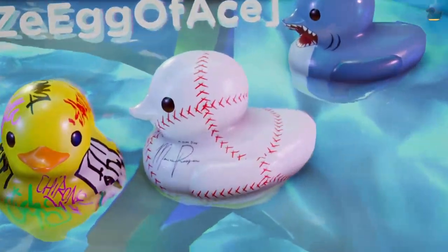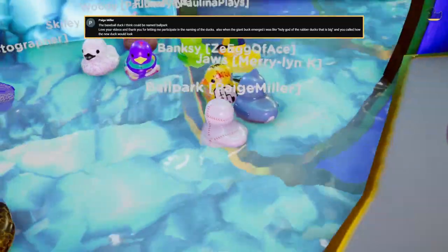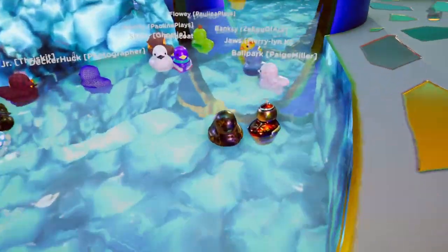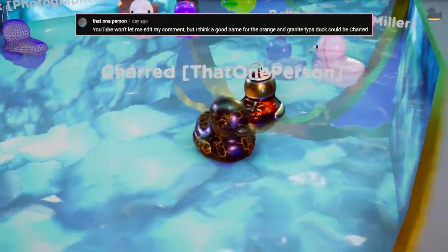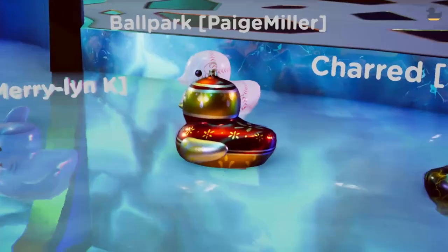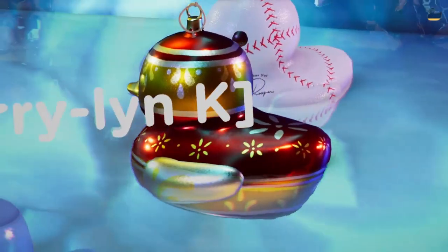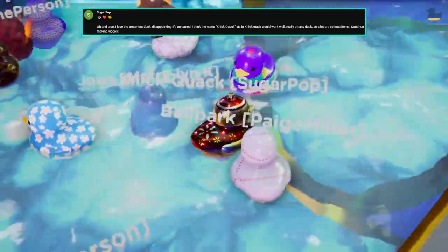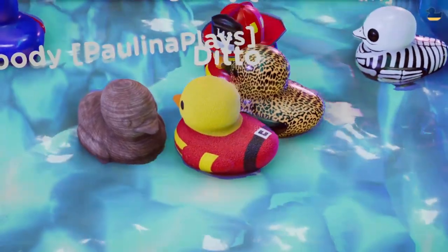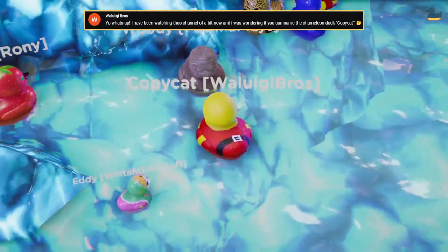The baseball duck also recently got a name - Fall Park, named by Paige Miller. Our granite-looking duck also got a name: Chart, named by that one person. Our beautiful ornament-looking duck got a name - wonderfully named Nick Quack, named by Sugar Pop. I love it. Then we've got Ditto over here who we are actually going to be renaming - Copycat, named by Waluigi Rose.